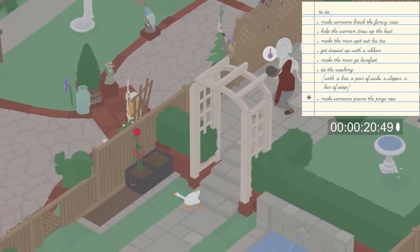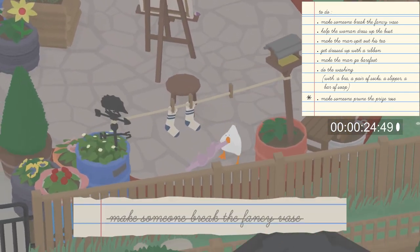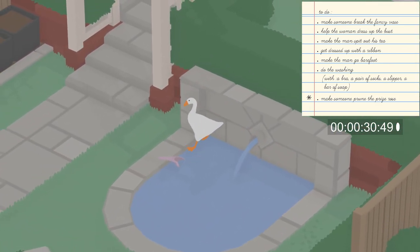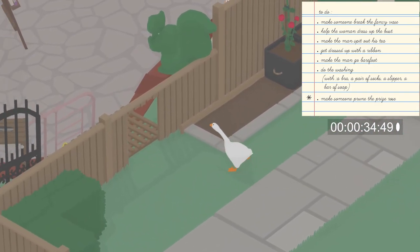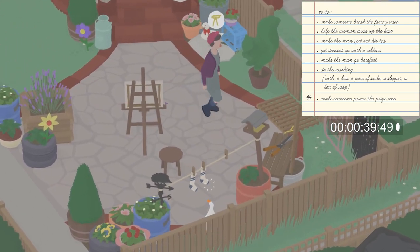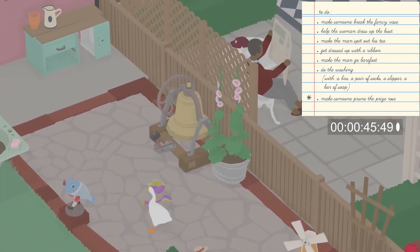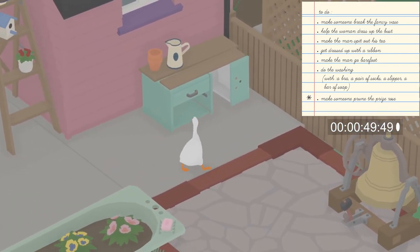Next up we're going to start collecting the items for the 'do the washing' task. Since our gate to the woman's backyard is still open, let's run to the bottom of her yard and grab the bra, bring it over to the man's backyard, and put it in the small fountain up against the wall. Ideally you would have enough time to grab both of the socks as well, but since the lady is putting back up the gate we are going to collect the soap instead.